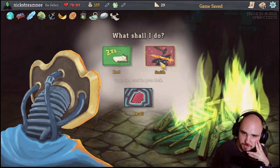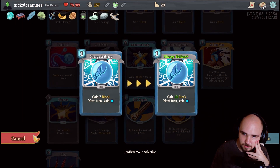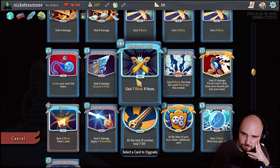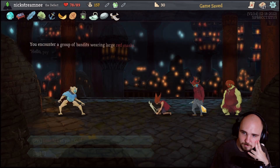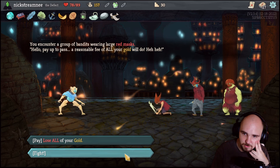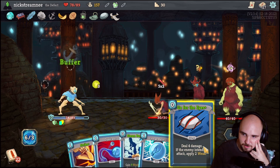Yeah we don't have a ton of cash - I'm going to go this way instead. Finesse becomes a much better card. Charge Battery is also kind of sick with the upgrade. I'm going to upgrade Reinforced Body instead. Lose all your gold? No, I think not. I think this is a mistake, but I think not.